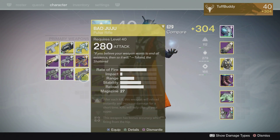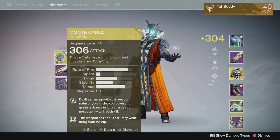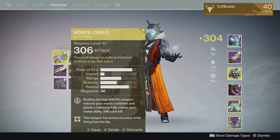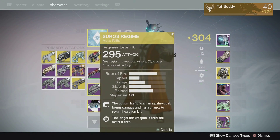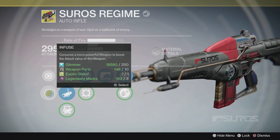I haven't even used the Bad Juju. I'm really tempted to use the Monte Carlo but I've been trying to stay away from it so I don't get too connected to it and stop using anything else, which is why I've been using the Service Revolver. I guess I could use it to upgrade that. So what we're going to do is upgrade the Service Revolver with the exotic shard that I got from the helmet I bought from Xur.